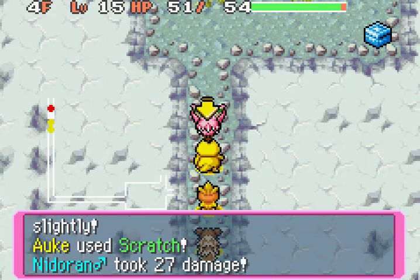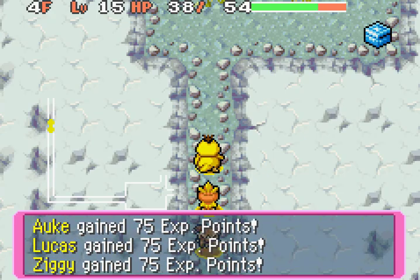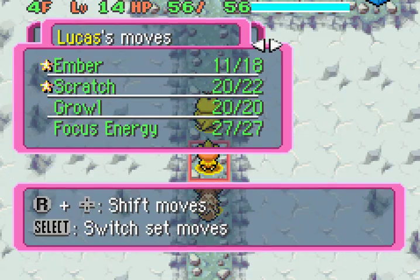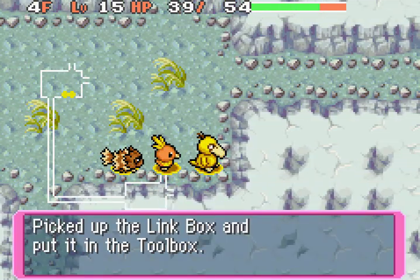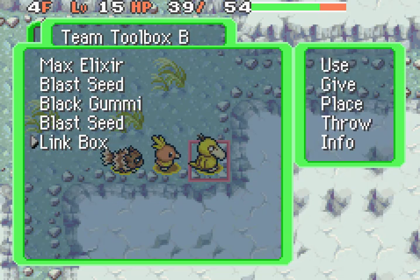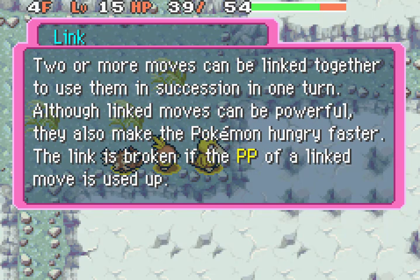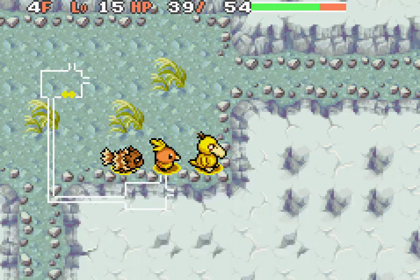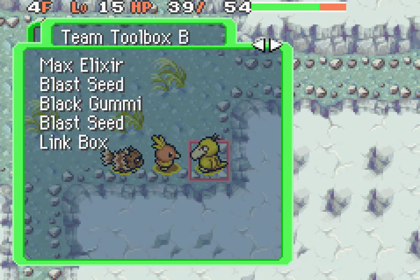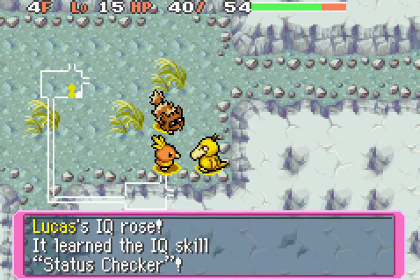More Nidoran — come on, give me Nidoran! Nidoran is fun. No Nidoran yet. I'm on 14 power points. What is that? A link box! Link boxes are cool. Wait, that's not what I think it is. This can either activate or deactivate a link — I thought it was something else we could use much later in the game. It also says link in the name. Torchic, you get that. IQ boost gives status checker.